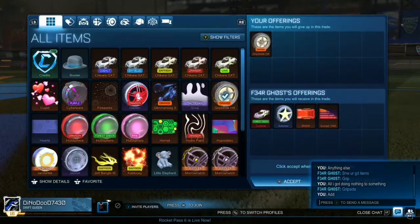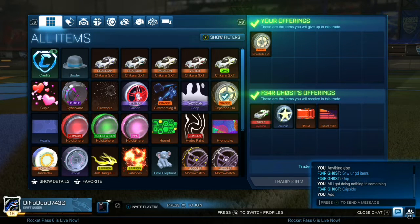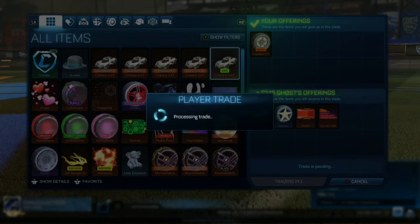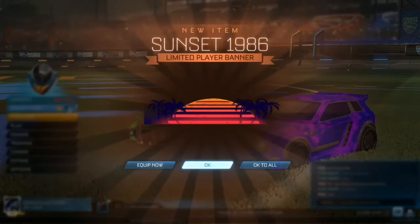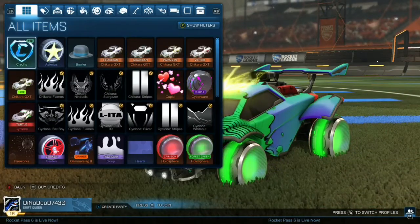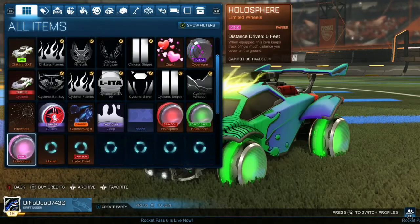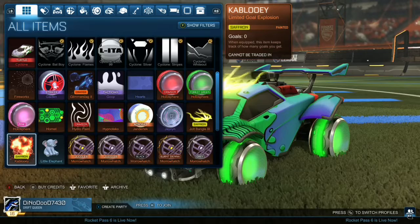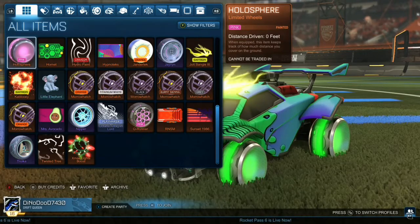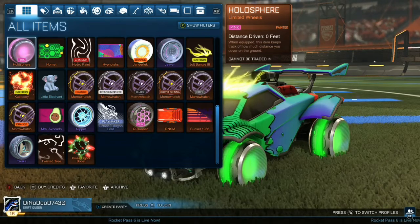This trade here is selling our orange grip strides that we got for the anodized. We have a forest green cyclone here and a non-crate rare. The cyclone is worth 100 to 200 credits, which is about the same as the grips, and then we can sell the non-crate rare on as well. This also shows what we have in our inventory so far — some non-tradable items come with the game, but don't mind those.